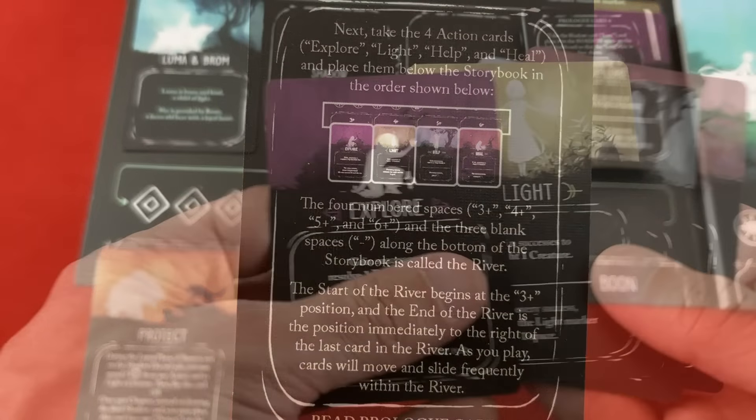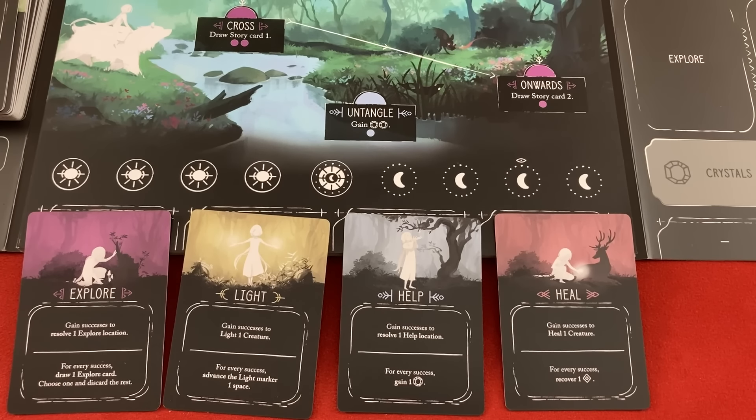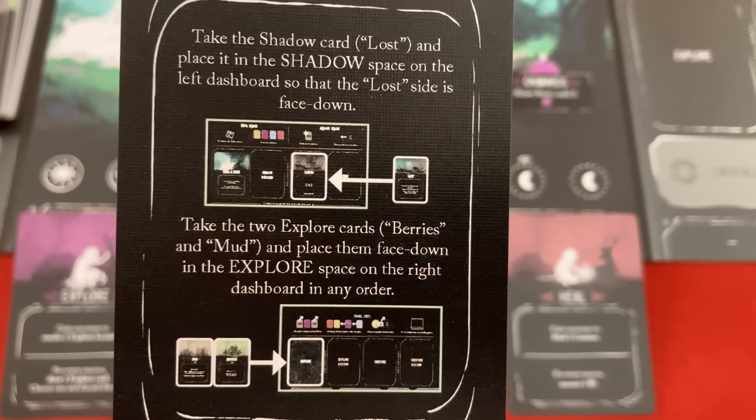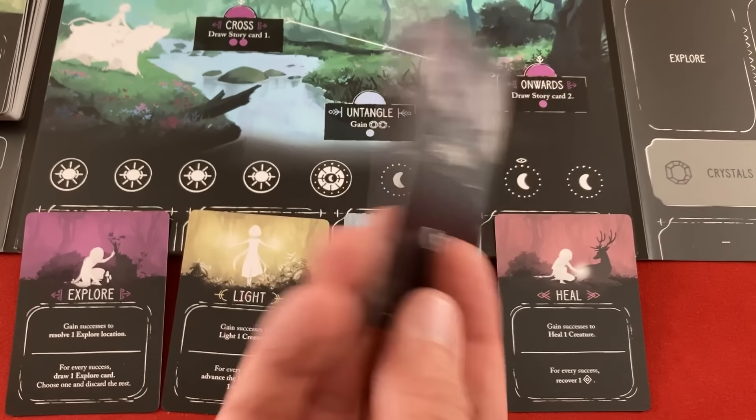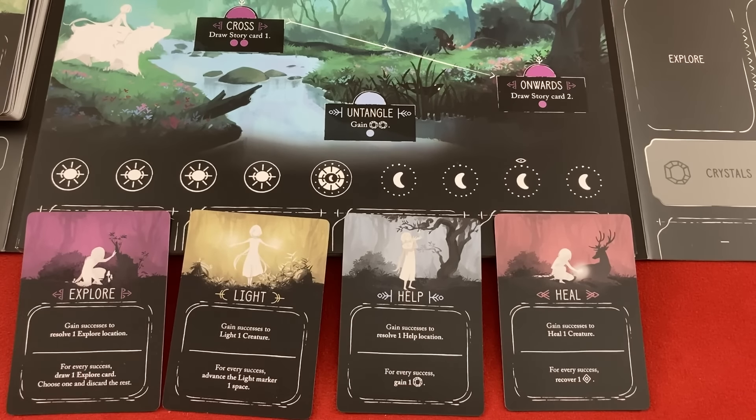Take the four action cards — Explore, Light, Help, and Heal — and place them below the storybook in the order shown. The four numbered spaces — three, four, five, six — and the three blank spaces are called the River. This is kind of the key action of the game. It's a lot like Ark Nova or Civilization New Dawn: cards are going to be moving around and making actions better or worse the longer you wait. The Shadow card, Lost, goes in the shadow space face down. The two Explorer cards, Berries and Mud, go face down in the Explorer space.